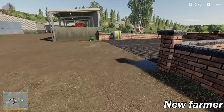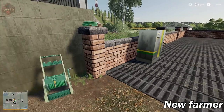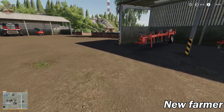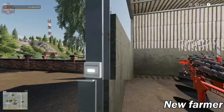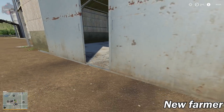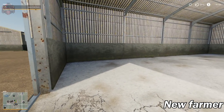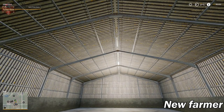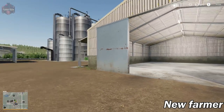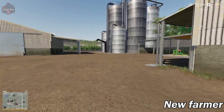Here we have a wash bay already equipped with a power washer. Pretty cool. Here's some of our equipment. Inside we have one of our storage sheds, and this one has automatic lights. I like how these lights turn on in rows, in a chain - like when you're in a building and you flip the switch and get that sequential lighting effect.